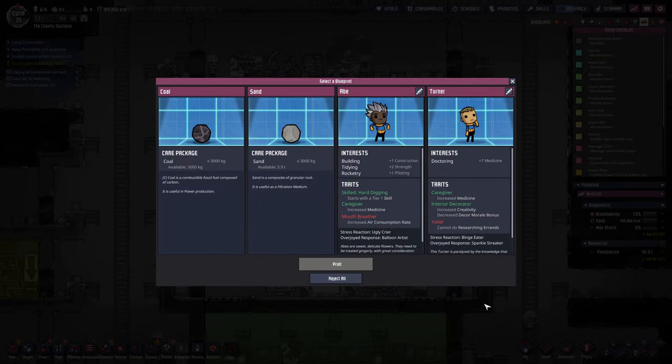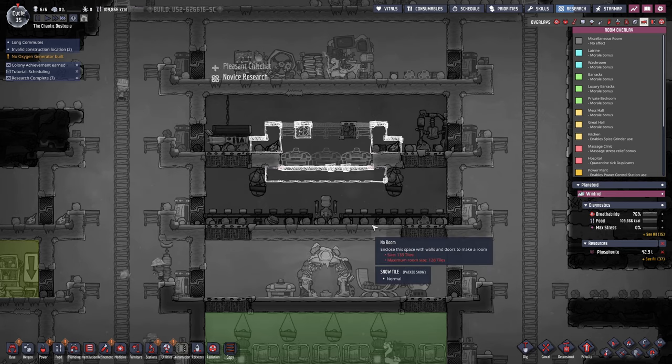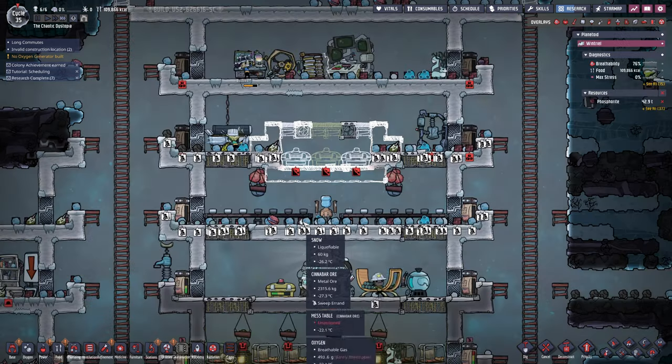We can't pick a dupe, so it's either sand or coal. I think we do coal, but sand's more important though. Yeah, let's do sand — we did coal last time, it's fine.